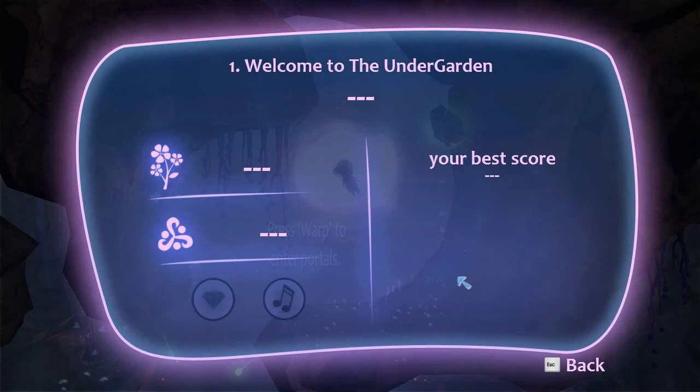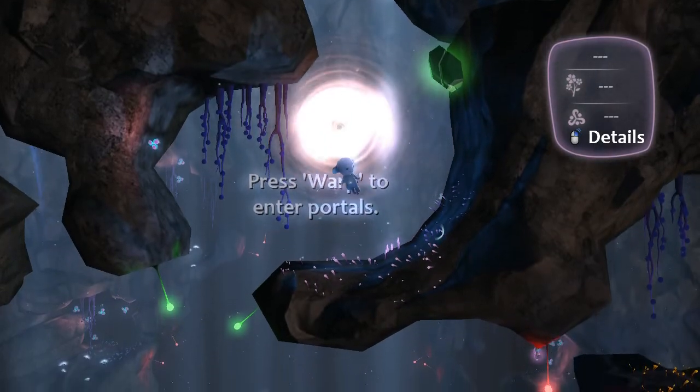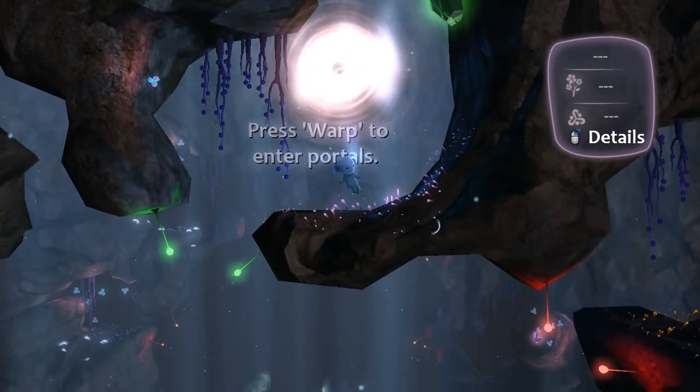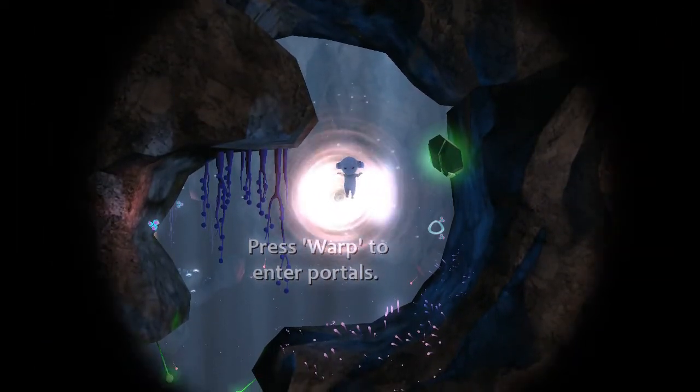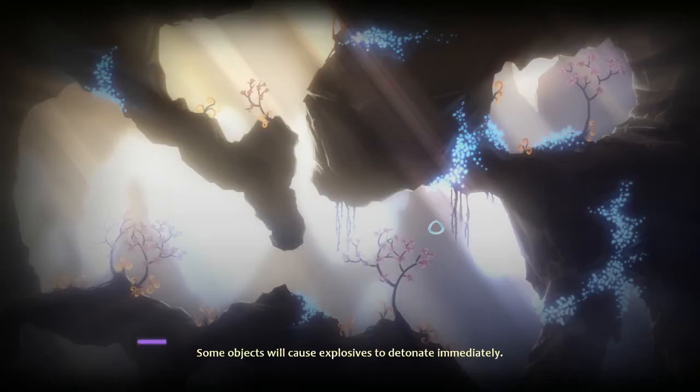Well, this isn't very detailed for details. Press warp. So what is that, like, spacebar? Okay, it's spacebar! Would have been nice to tell me that spacebar is warp. Who knows what all these other keys on this keyboard? There's like, I don't know, 30 keys or so. At least.